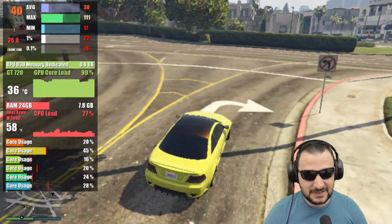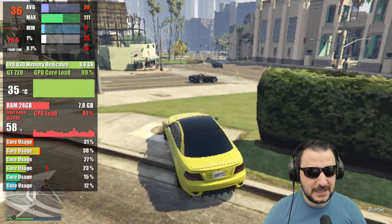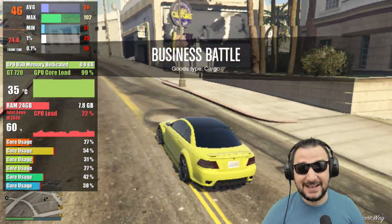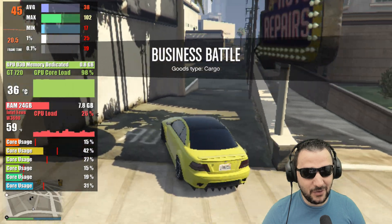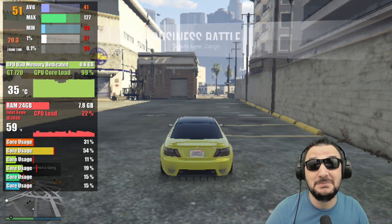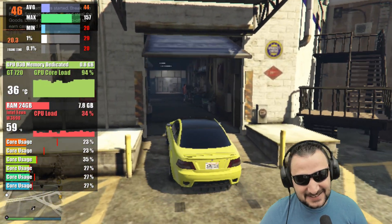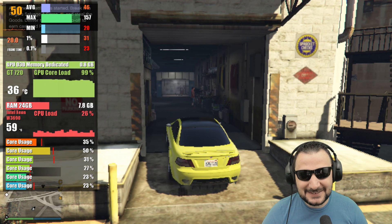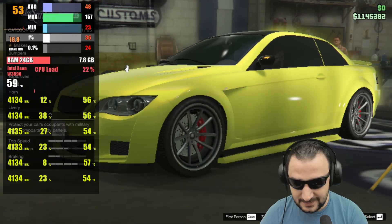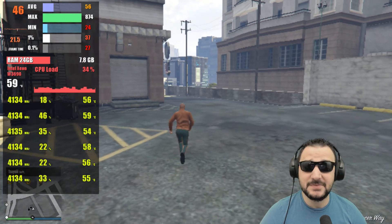VRAM is at 0.9 GB used — it's only got 1GB of DDR3, not even GDDR3. I'm guessing GDDR3 would come with a 128-bit bus width, but this is 64-bit. I put a fan on the side to blow on the heatsink since it's passive, keeping it at 36 degrees. The CPU is at 62 degrees running at 4.1 GHz.